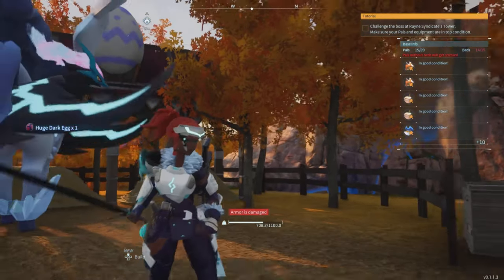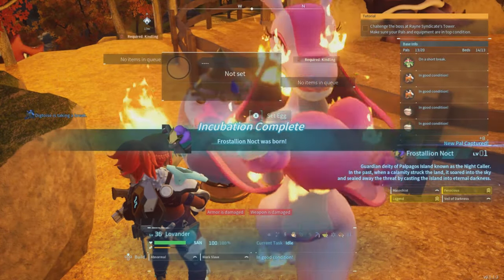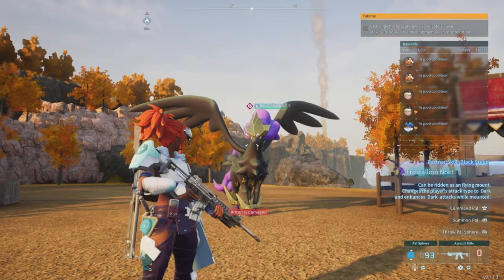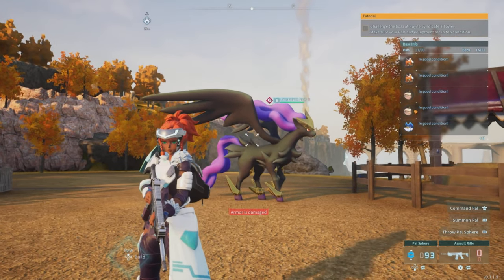These two pals will create a huge dark egg. Collect that dark egg and take it over to your incubator. If you don't have one, you can unlock it early on, and within a few minutes you're going to get one of the best pals in the game. It's the only way you can get it — you're going to have to breed to get this bad boy.